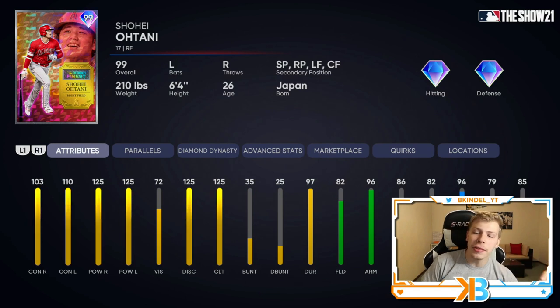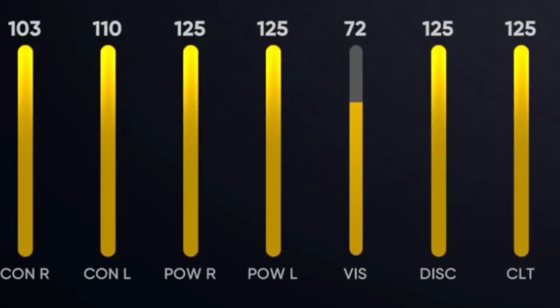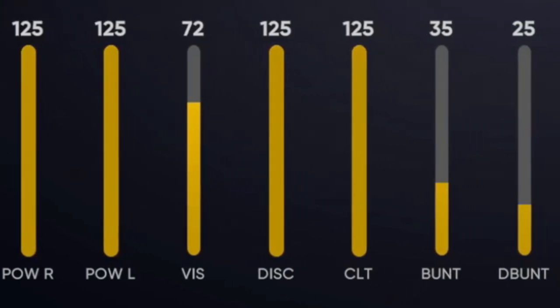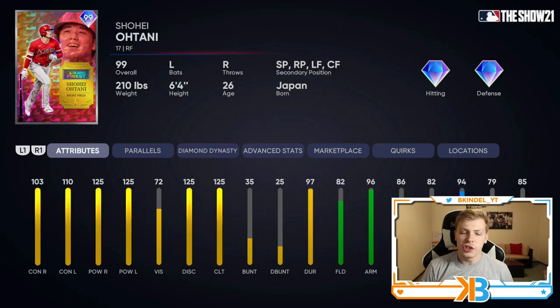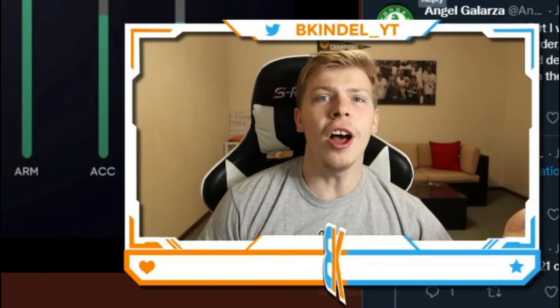So that begs the question: how the hell do you get him on the mound? First off, look at his hitting stats. They're absolutely cracked out with max power, 94 speed, and he's got a cannon of an arm in the outfield. But unfortunately, I can't toggle over to see his pitching stats. But luckily, somebody on Twitter figured it out.